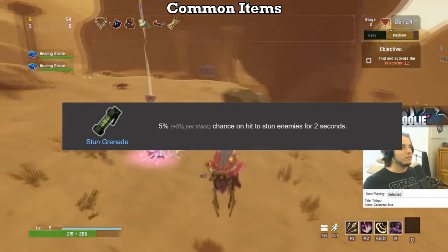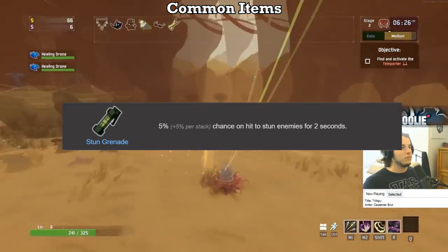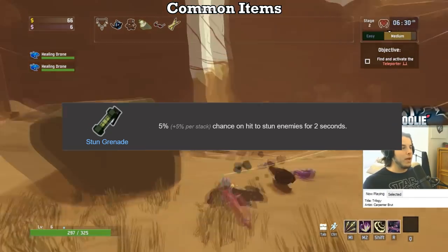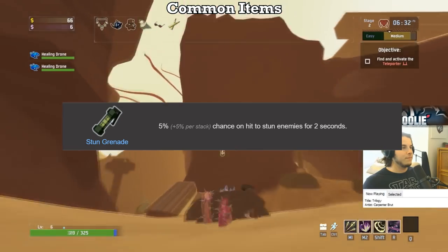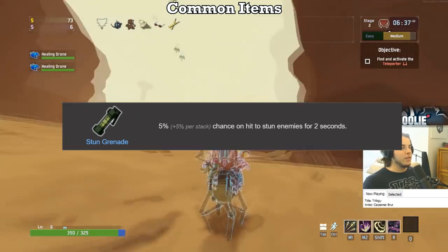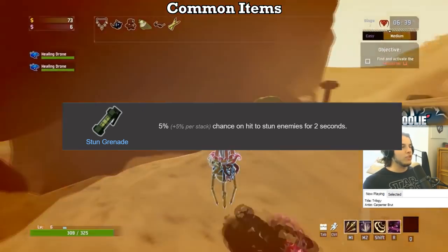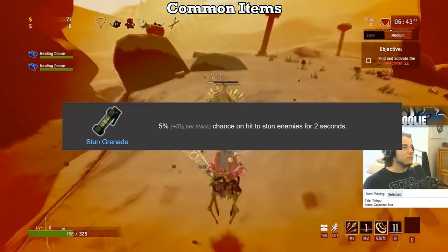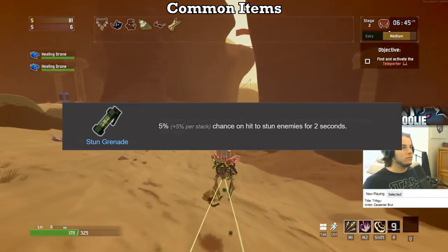I've come to like the Stun Grenade a little bit more than before. Yes, you cannot stun bosses, and once you get past like Stage 9, lots of the enemies that spawn will be boss monsters — Imp Overlords, Titans, Magmaworms, etc. But the ability for your other on-hit items to proc the stun, notably ones that chain to many enemies like the Tesla and the Ukulele, helps pin down large threats like Elite Golems, Bisons, and Elder Lemurians. Definitely has its uses, so it gets a C.